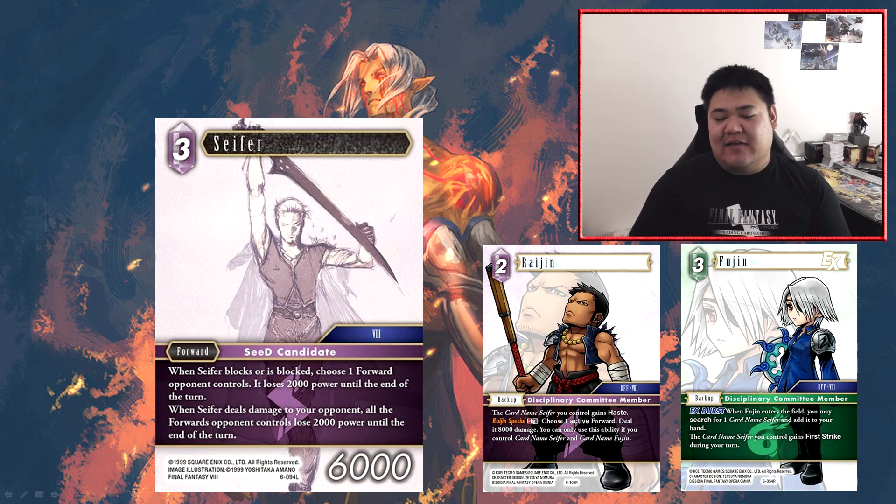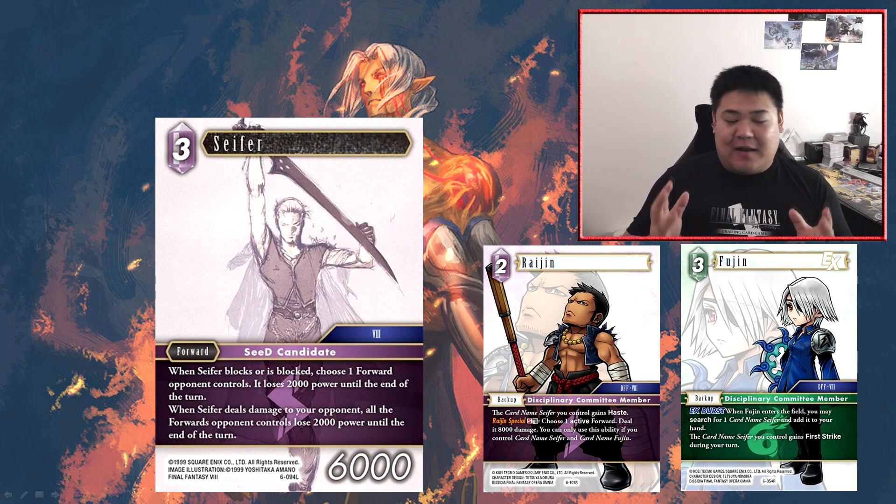If your opponent doesn't block, you deal damage to them and give negative 2,000 power to all their forwards and kill something anyway. So your opponent is in a lose-lose situation when combined with Alcid, assuming you have Raijin on the field. By itself this card isn't particularly amazing, but in this package it becomes a lot stronger. Wind and lightning already share a lot of synergies — Cactuar enabling damage-forward abilities — and this fits into that archetype particularly well. Definitely a very viable combo strategy.